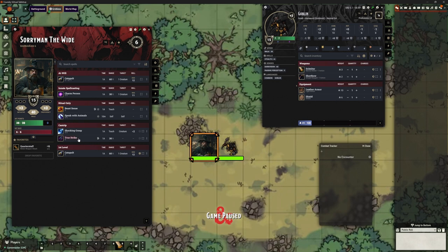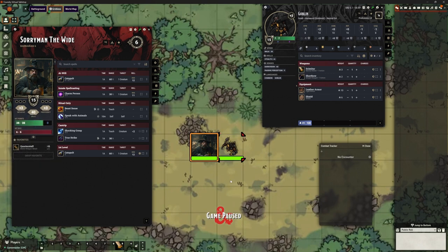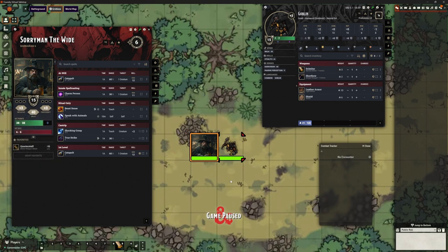Rules as written, when you cast True Strike, you choose a particular target you're casting it on. Then on your next turn, you gain advantage against that particular target — not just on your next attack, but only on your next turn against that particular target. So if Sorryman's casting that, let's stick them into combat first.